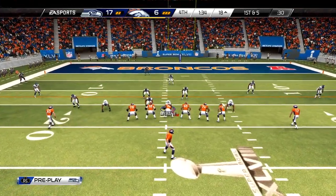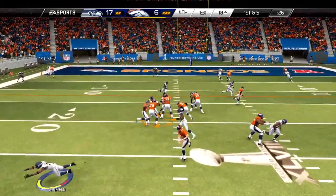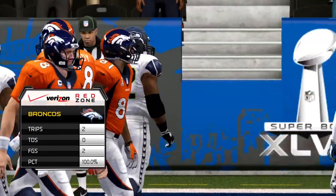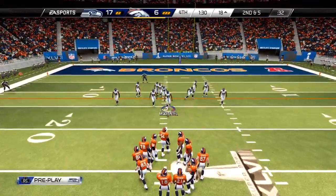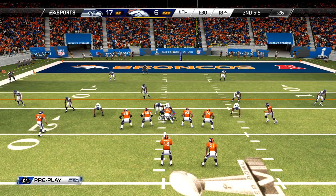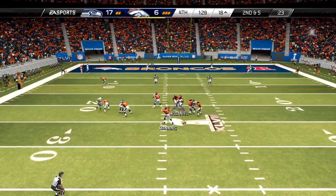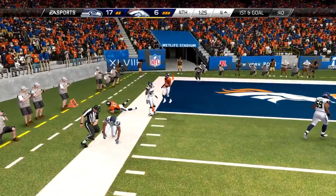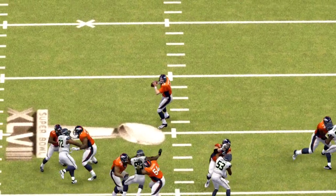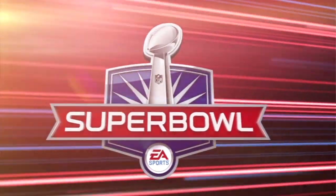Play number six coming up on this drive. Tight ends in motion here. First and five. It's now second down. Peyton Manning from the shotgun — that's over to Welker, brings it in. Good to call that timeout by the offensive coordinator. Down inside the 20-yard line — the red zone — find ways to complete the pass. They did that time.